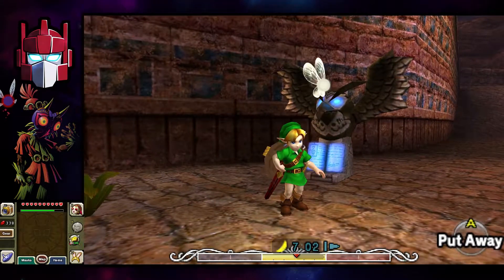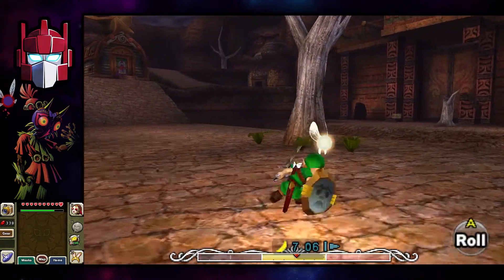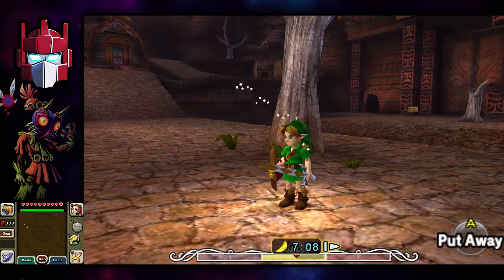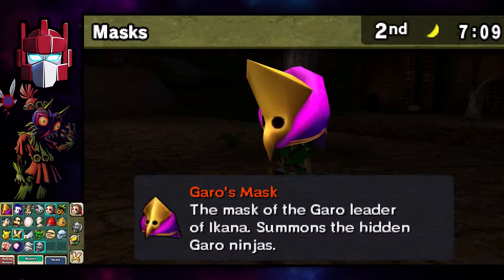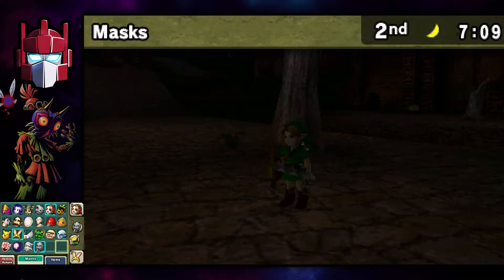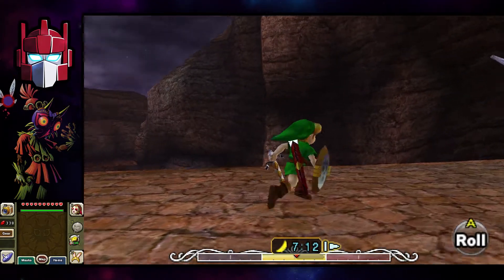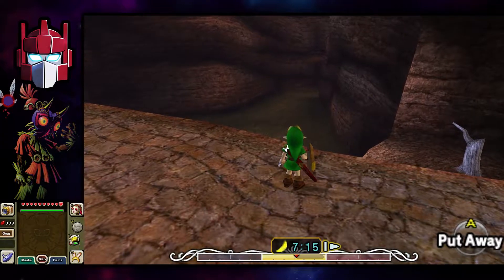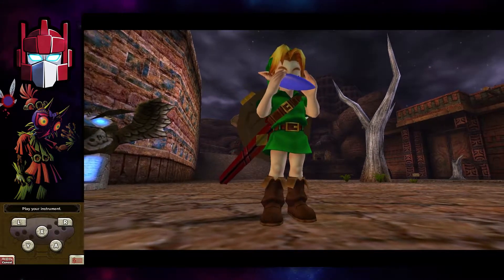Welcome back to Majora's Mask. I'm still unfamiliar with the controls, but if we bring down our handy menu — which is for some reason a size-and-stretch thing — we have all but two masks. I know what the last mask is, but there's one before that we still need to get. I'm betting we didn't do it last time, so let's go.